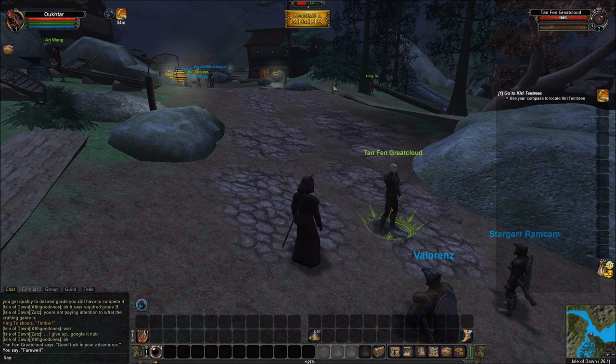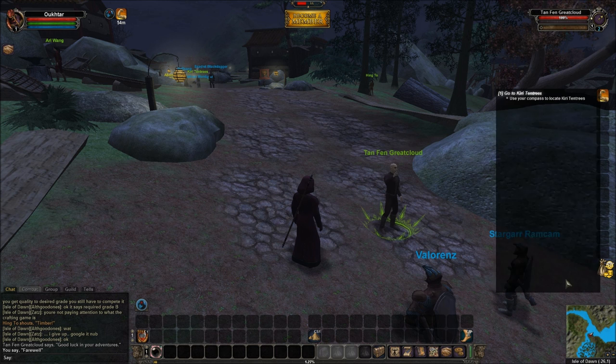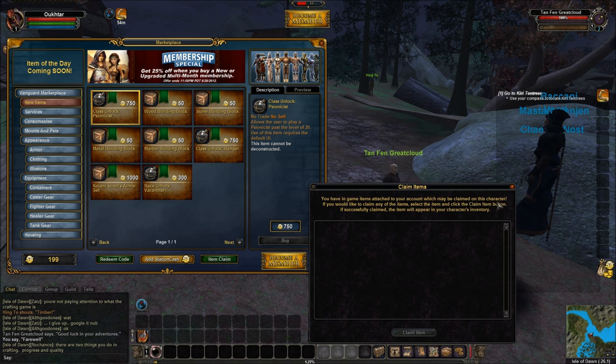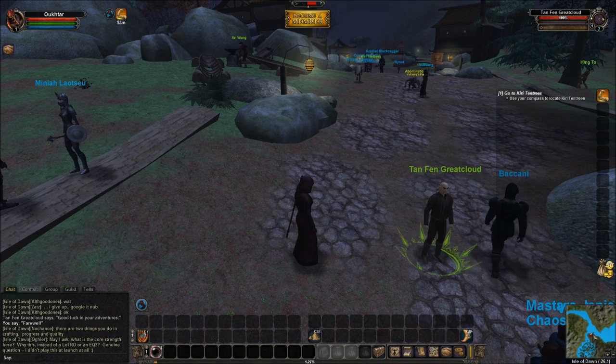On free accounts, this Become a Member thing shows up and I think it's kind of annoying, especially since you can't move it. If I could push it off to a corner I wouldn't mind it so much. Over here we have the station marketplace where you can go buy stuff. Let's take a quick look — no actual new items here. As a free account I don't think I can claim anything. On my actual paid station access account there's a free welcome bundle available that's got some potions in it. So we'll ignore that for now and take a look at the compass.